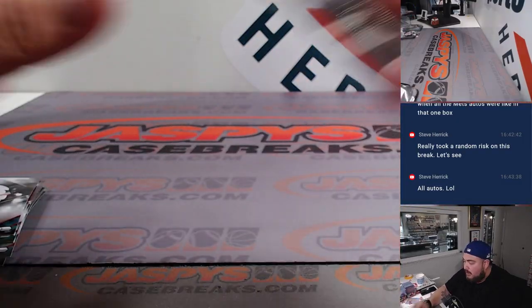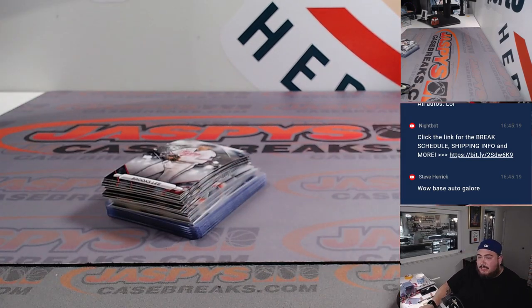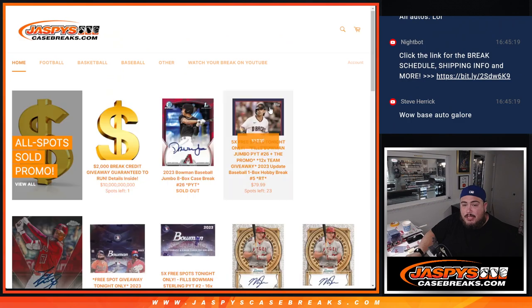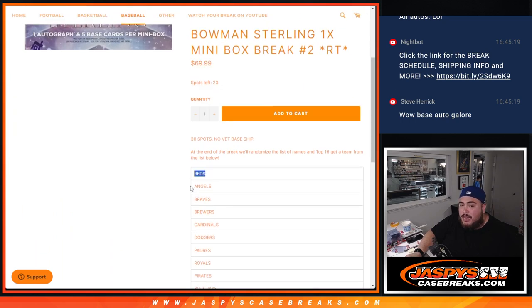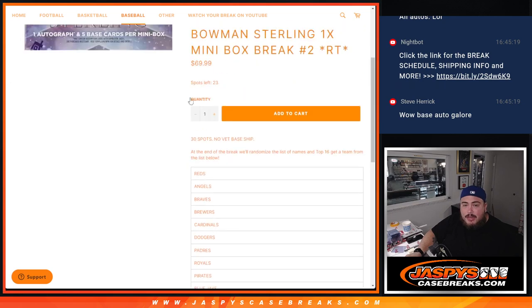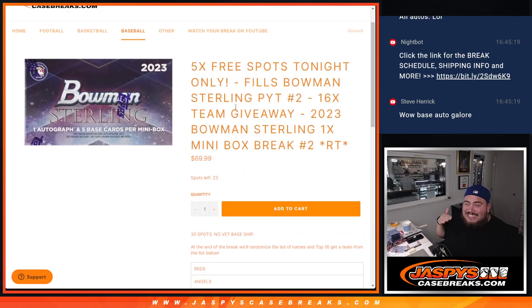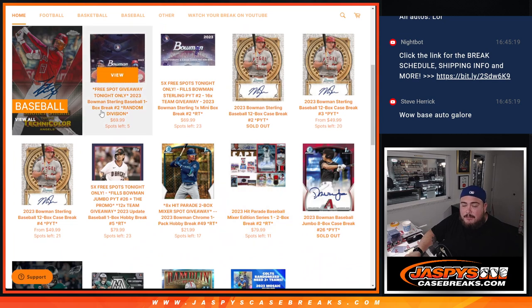I definitely feel like those one boxes might be super loaded if you guys want to run it back. I had to post up another one in the same deal — get a free spot, get a division. Quick little snack. I still think there's going to be some nice stuff in that case for the one boxers. If you guys want to potentially win a team in a whole case, we're giving away five free spots. I know it's pricey at $70, but remember the Reds are $300, Angels are $260, Braves $200, Brewers $200, Cardinals $200, Dodgers $150, Padres $130, Royals above $100, Pirates, Blue Jays, Cubs, all the way down to Marlins, A's, and Giants — the only ones under $60 at $50. So everybody else is eating pretty nicely. 60 autographs in a whole case. Another fun break we can do if you guys want to run back some more Bowman Sterling, or we can do the one boxers — it's up to you guys. Appreciate it.